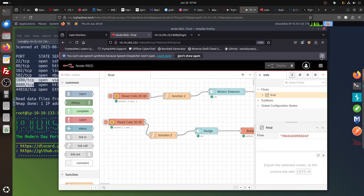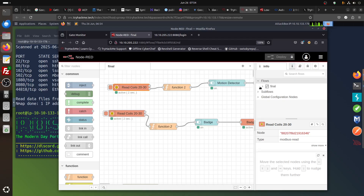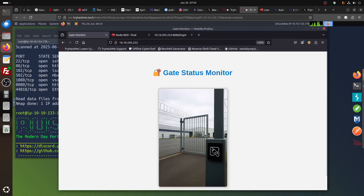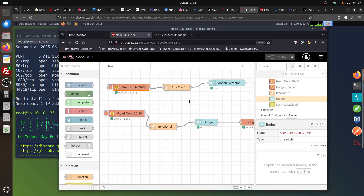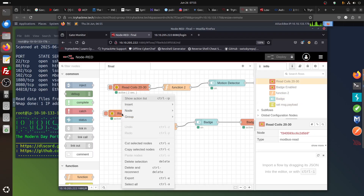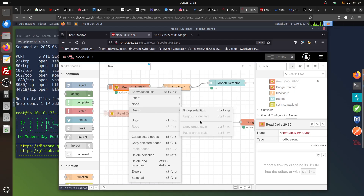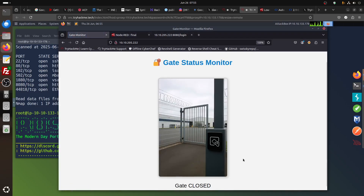On port 1880, this is a low-code programming environment for event-driven applications — Node-RED. You can see a 'Read Coil' node. If you go to the flow, we have: read coil, monitor, detector, and a badge node. Looking at the room context, that badge and monitor represent the badge authentication and gate system — the gate is closed and we need to open it. One idea: there's an 'active' node — is there a way to disable it? You can disable it but it doesn't go live.